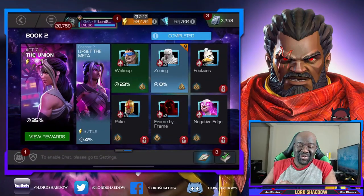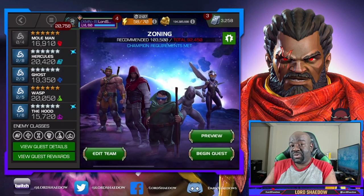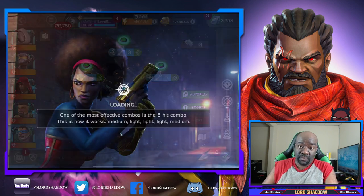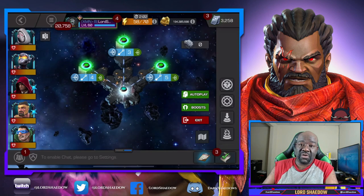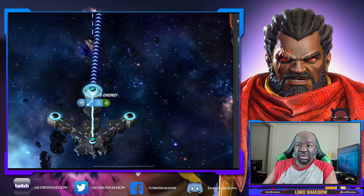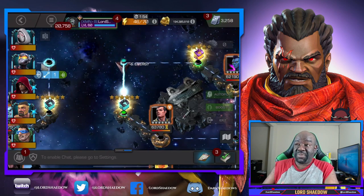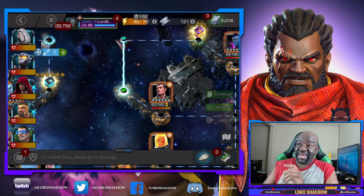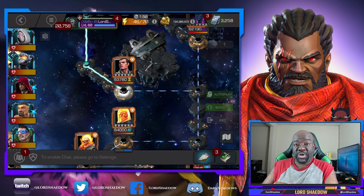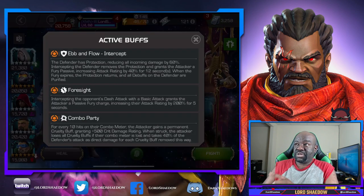Hey everyone, Shadow here, and welcome to another Marvel Contest of Champions video. In this video we're going to be going through Act 7.2.2 — the second quest of Act 7.2. I've already looked over the paths and chosen the path I consider to be the easy path. You're going to see in a moment which path I selected, and the nodes here — it is the Ebb and Flow Intercept.